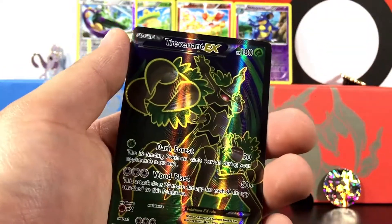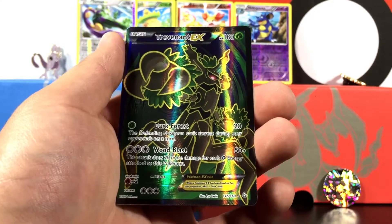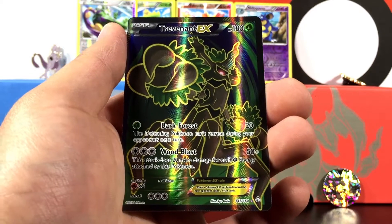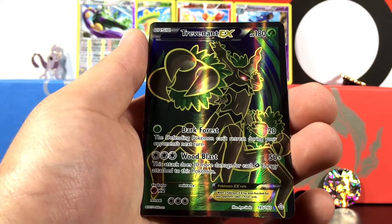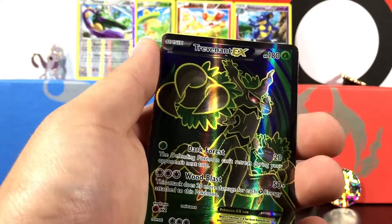Such a sweet opening guys! Look at these awesome cards - Cradily, Well Lord, and Trevenant EX. This was such an awesome opening. If you are new here, go ahead and subscribe to my channel. If you are already subscribed, hit that notification bell so you're notified when I upload. Make sure you get in on my giveaway - subscribe, share, and hashtag Pokemon giveaway in the comments. We will see you next time on BC Unleashed, bye bye!